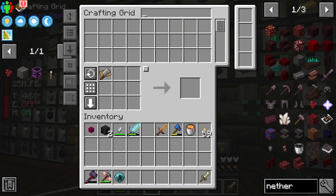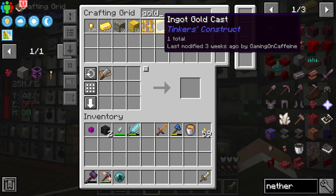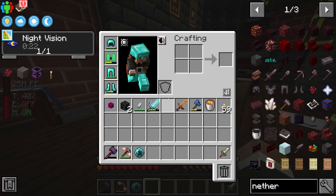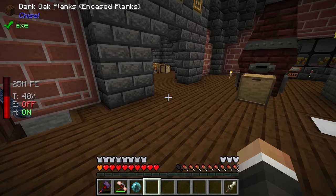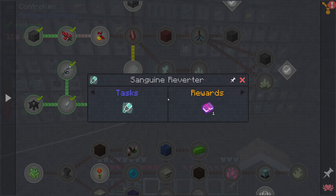The gold is especially important because right now gold is much rarer than basically everything else we're getting. For example, we have 1200 copper whereas we only have 213 gold. The basalt generator will also give us quartz, netherite, and cobalt. The only tricky part about setting this up is getting the blue ice.